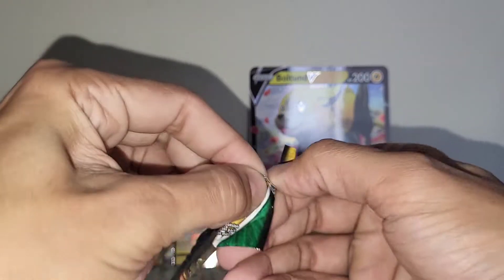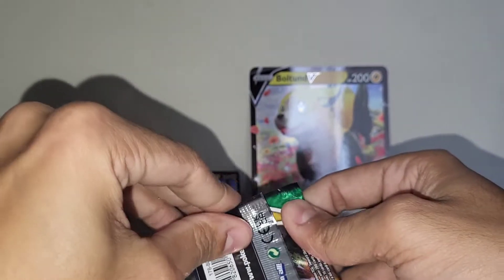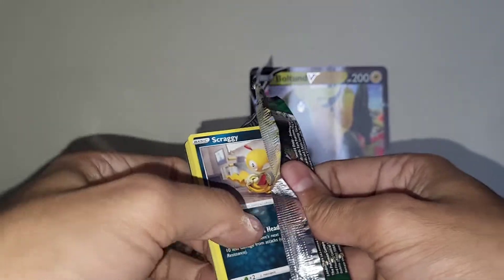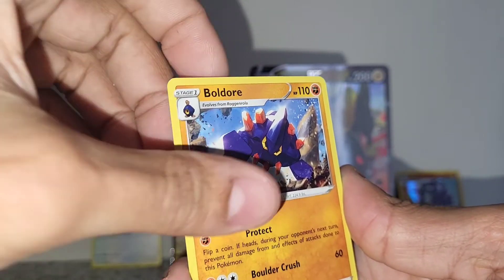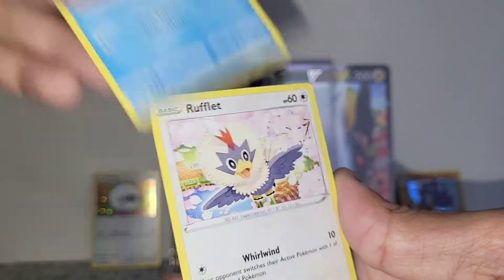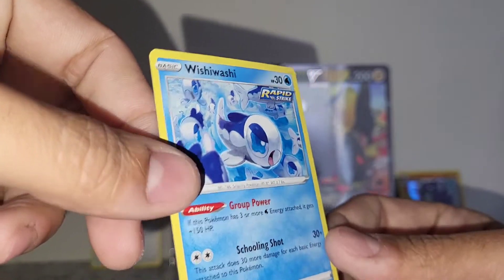Moving on to the Evolving Skies pack — it's one of my favorite sets. I just love the colors of this set, everything about it. It's just a good one. Let's guess Dark Energy — Psychic, pretty close. We got Floette. Boldore. Aroma Lady — I have that full art trainer card, it's one of my favorites actually. Hippopotas. Zerura. Psyduck. Rookidee. Reverse of a Copycat. And a Wishiwashi. No hits from Evolving Skies. Looks like I need to keep searching for more of those alternate arts.